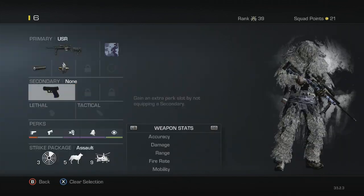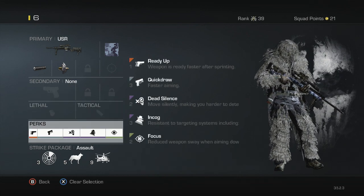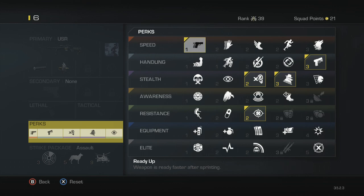For secondary I don't have any, but you could always change that. Lethal is none but you could change that too, same with tactical. For perks, I go with Ready Up so that if I ever need to quick scope anyone close to me I have a better chance of surviving. I also have Quick Draw, which helps with quick scoping when you need to get out of sticky situations.